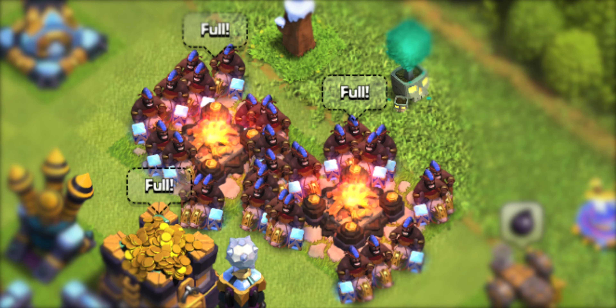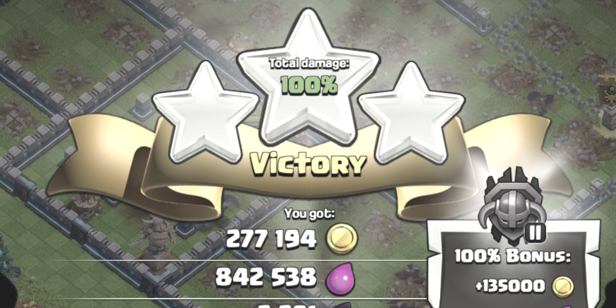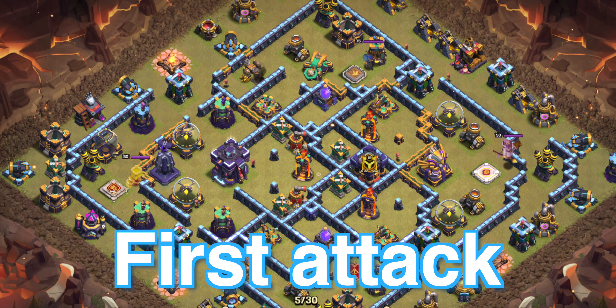The worst armies at Town Hall 15: 64 hog riders, queen charge, mass headhunters, and a mass giant army. But can they triple a Town Hall 15? Here's the first base we will attack.